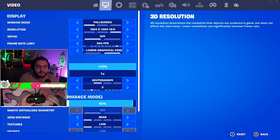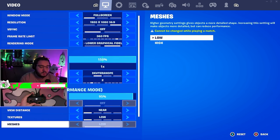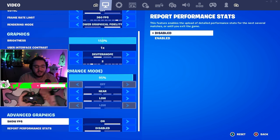3D resolution is at 95 — I use this because it gives you lower input delay and slightly better frames, and you don't notice a quality difference at all. View distance near, and everything else on low. Show FPS is on, of course.